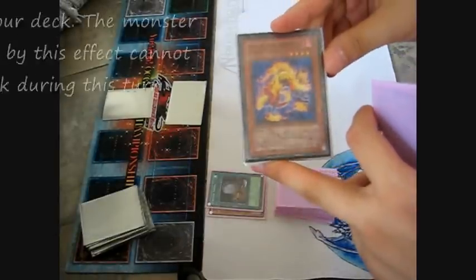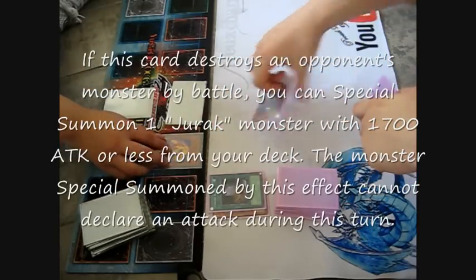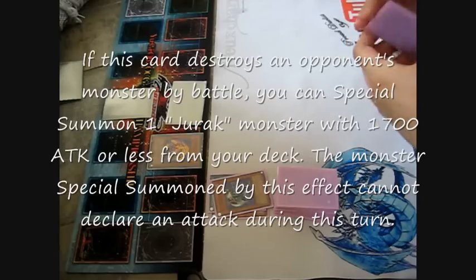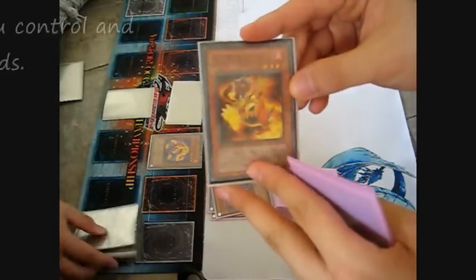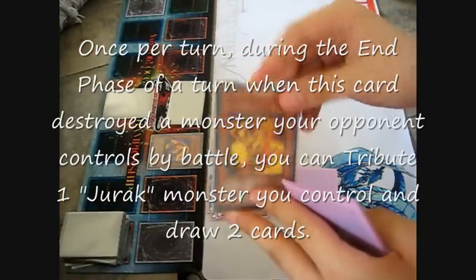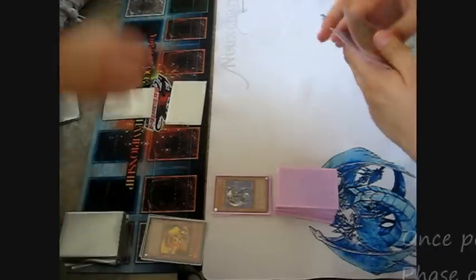And I need Jorak. But I cannot attack that turn. Attack. You retract it. Special summon Jorak. The effect is: when it destroys a monster by battle, end phase I can tribute one Jorak monster and draw a card. It must be a Playbase 2. Synchro. It's a tier now.